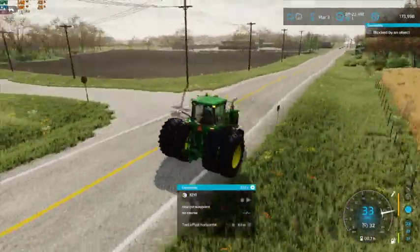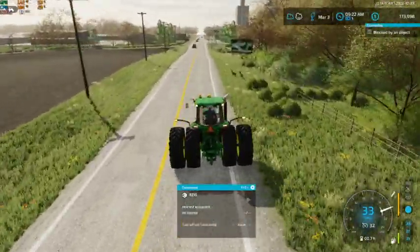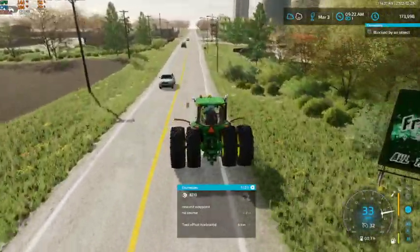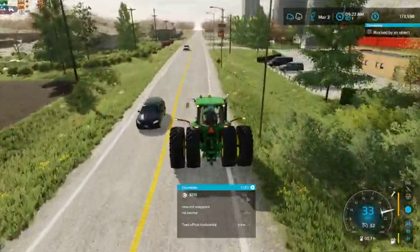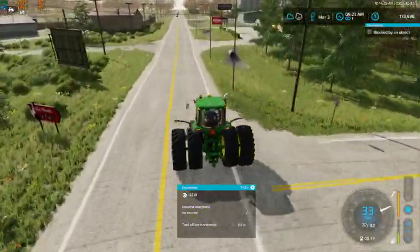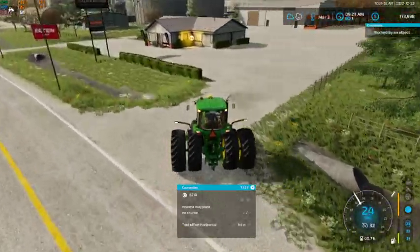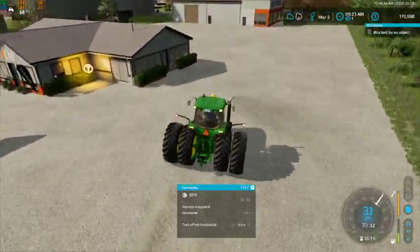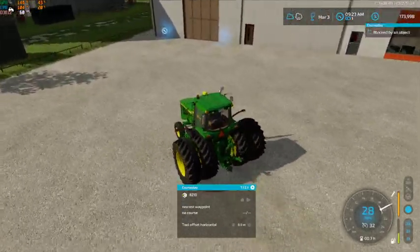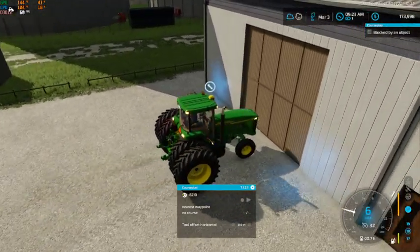The worker's already blocked by something — well, that's great. I guess that shows how this field's going to go. Alright, so we're going to go ahead and pull this guy up right in front of the door. I guess this saves us on a tank of fuel as well.